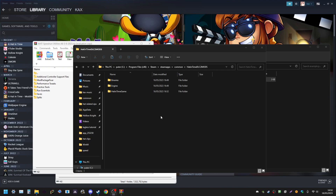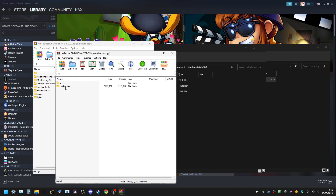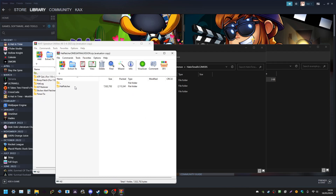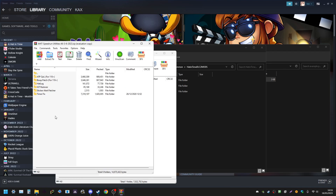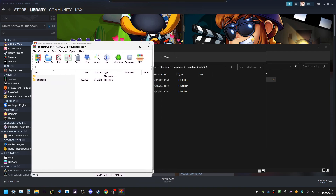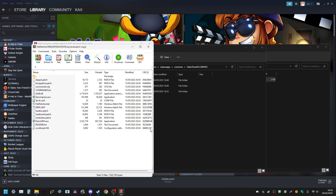Now we're ready to make changes to the game. This is where the speedrun utilities zip comes in. Navigate to a folder called Hatpatcher — you should find it in there, possibly under Run Essentials. Once you find it, it should contain a bunch of .patch files and a Hatpatcher.bat — that's what you're looking for.